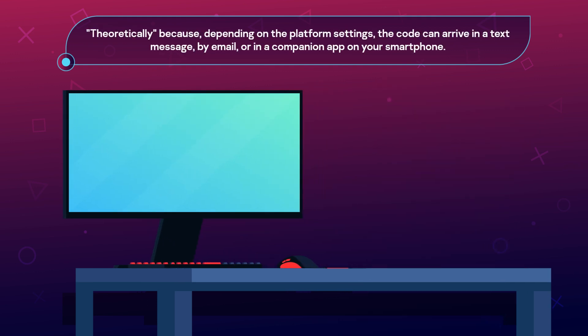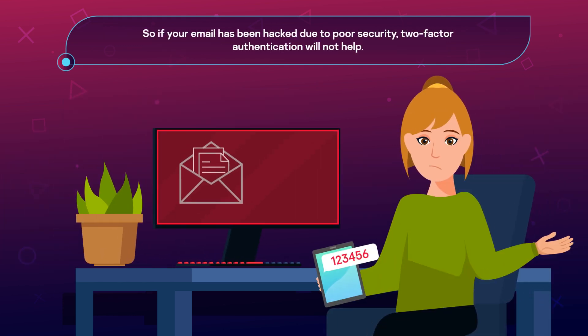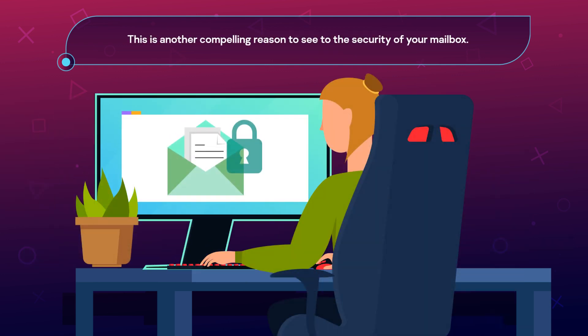Theoretically — because depending on the platform settings, the code can arrive in a text message, by email, or in a companion app on your smartphone. So if your email has been hacked due to poor security, two-factor authentication will not help. This is another compelling reason to see to the security of your mailbox.